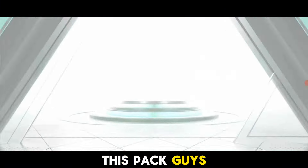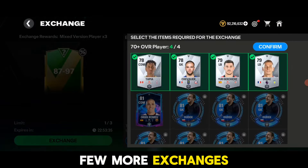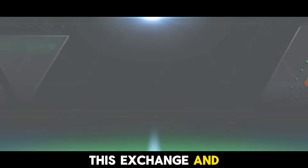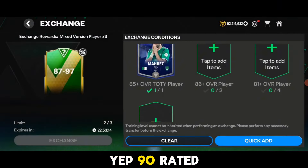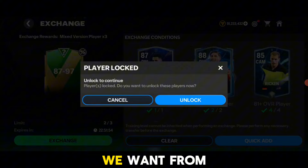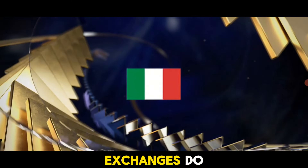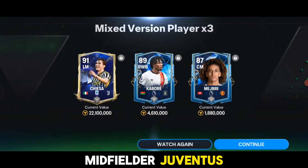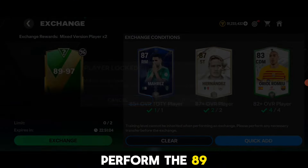Let's open a few exchanges. First pack: England, Camp Crystal Palace — it's a 87-rated card, not a great start. Exchange number two: Japan right back, Arsenal — it's a 90-rated card, which is good. Next up, Italy left midfielder, Juventus — it's Chiesa, a 91-rated Team of the Year card! Not bad at all. Now let's perform the 89-to-97 rated exchange.